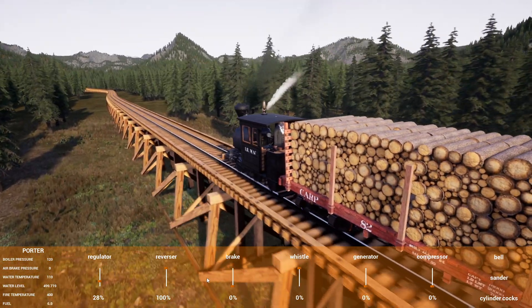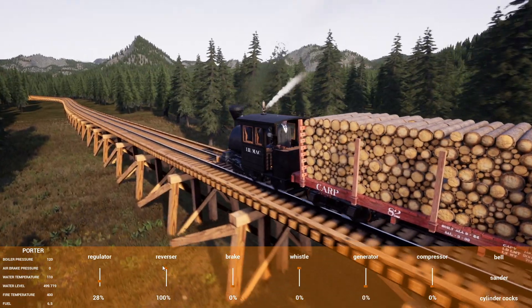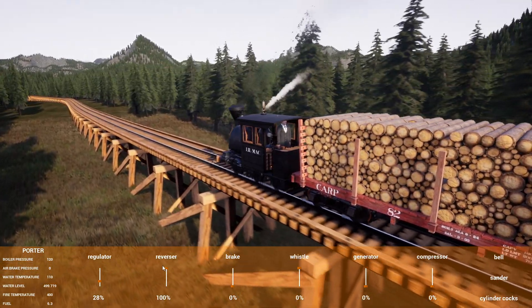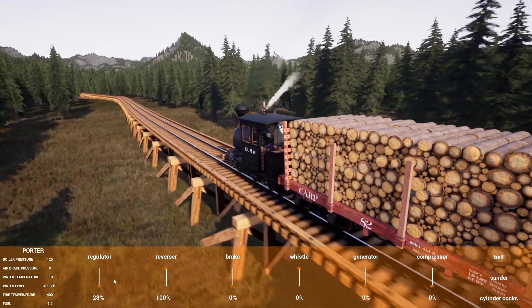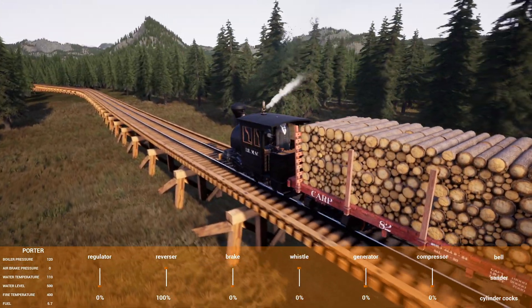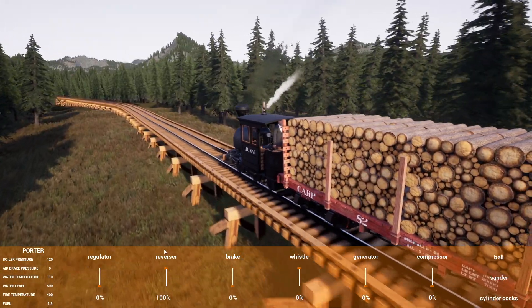I'll probably be buying two more iron ore cars, but I'm trying to save up right now to get the Heisler engine so that we can do the mountain railroading. Because the tracks are really steep, and this train has some issues trying to get up the hill — we have to run it full tilt. Did you add sand back in it? I did not. I don't think we even have a sanding station. Well, we should probably put one in.